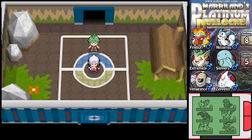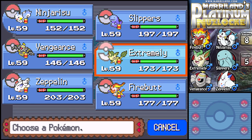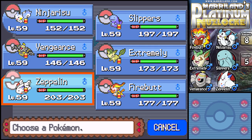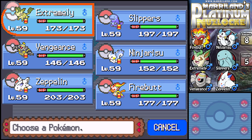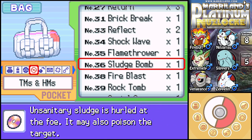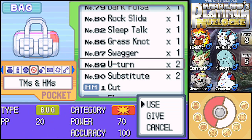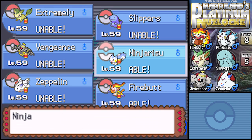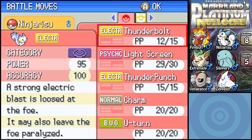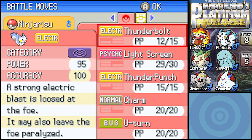Hey everyone, Maryland here. Last time I just beat Aaron, the first member of the Elite Four, and I went ahead and healed everyone up. Now I have to fight Bertha. I want to lead with Extremely. I'm pretty sure she leads with Quagsire. Really quick, I want to get rid of Thunderbolt — I only needed it for that one fight. Thunder Punch will actually be just fine on Ninjurisu since the attack difference is roughly the same.